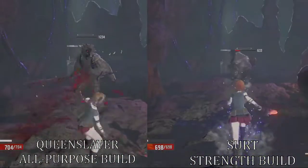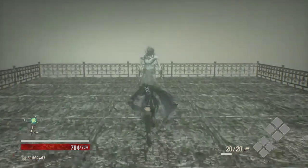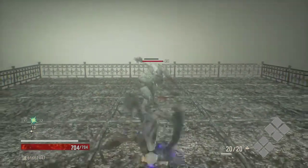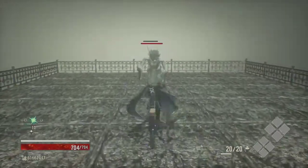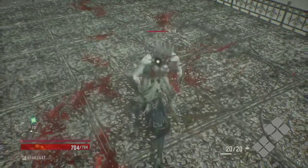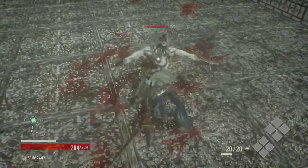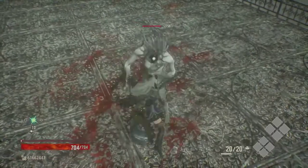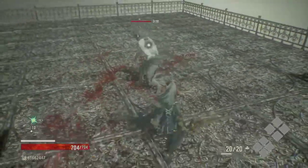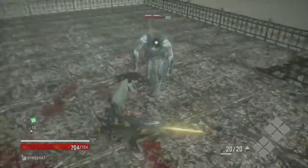I'll be throwing around some terms as I describe the weapons and their moves, so let's make sure there isn't any confusion. The weak attack is just that — a quicker, low damage, low stamina cost attack. The weak attack chain is simply the series of attacks that happen when you repeatedly press the weak attack button. Sometimes it's just two swings, sometimes three, and sometimes four. The animations then loop back to the first swing. The sprinting attack is a weak attack you use while sprinting.